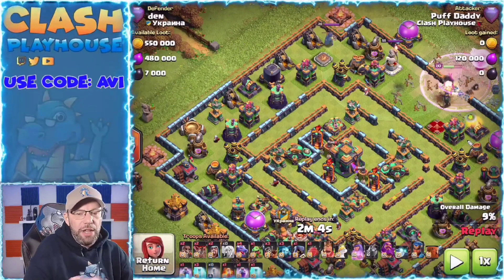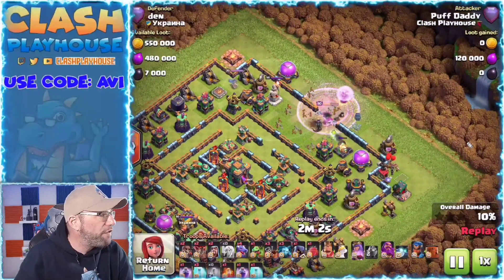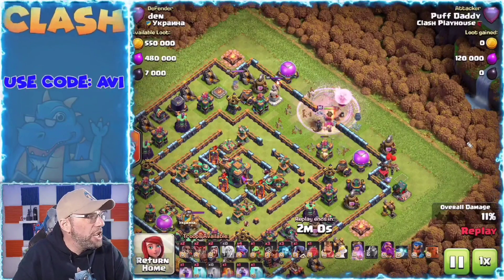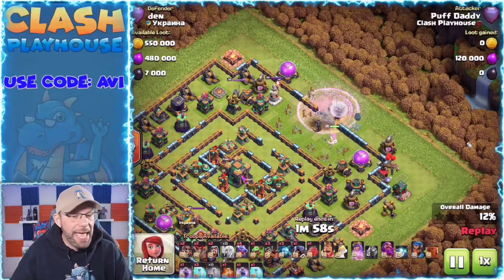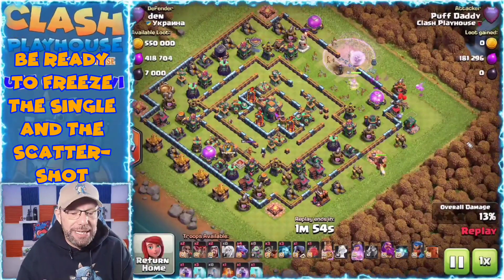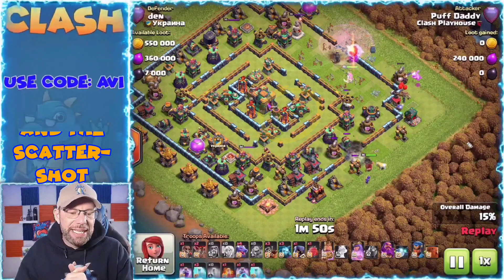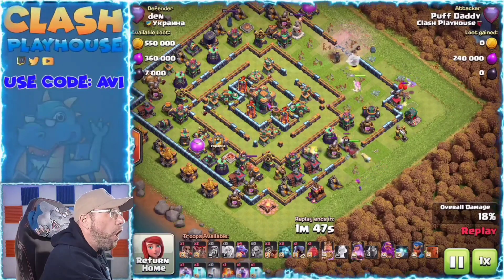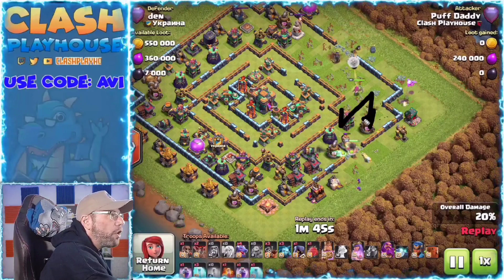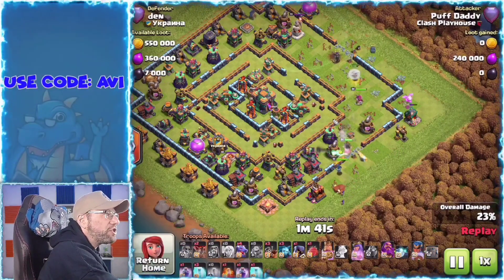So let's click that play button again and watch how he cut the ring off on this base. There's the queen — she's going down, she's going down, she's committed. So I get that king wall-broken in there to start clearing all of these structures, because once the queen finishes those structures, she'll have nowhere to go but in.